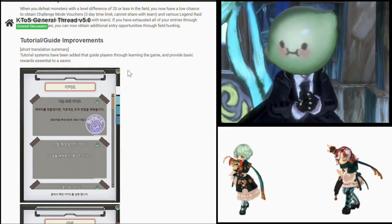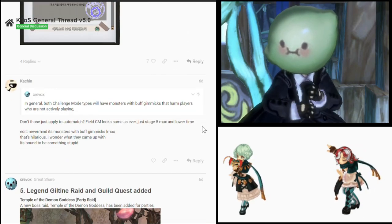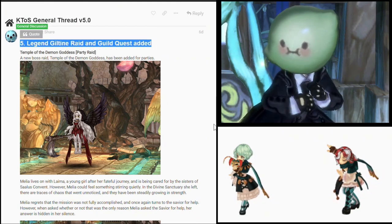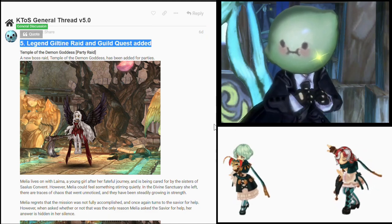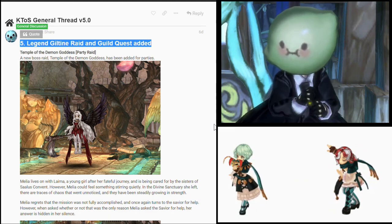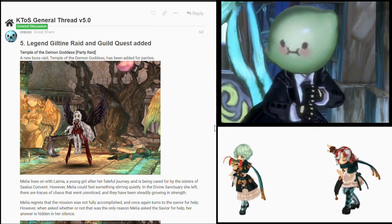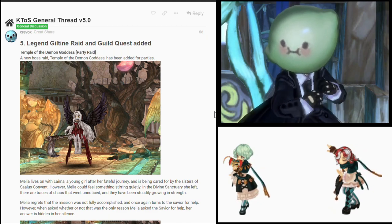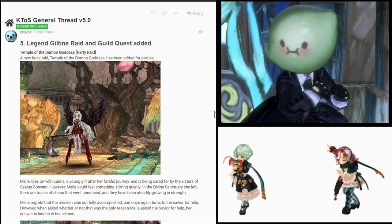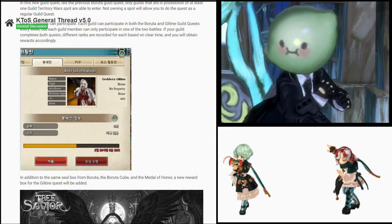Next we have tutorial and guide improvements. I can guarantee you this will be a waste of time — at least they're trying. And then the last one we're going to look at: the legend Guiltin raid and guild quest added. I can guarantee this Guiltin raid is not doable by the majority of players. You will see some Krakens and RMT sellers doing this, then selling the items in Discord. IMC, just make the items obtained there untradeable for the meantime until you find a way to fix your whale raid. Don't be hyped for this legend Guiltin — this is not an update for us.